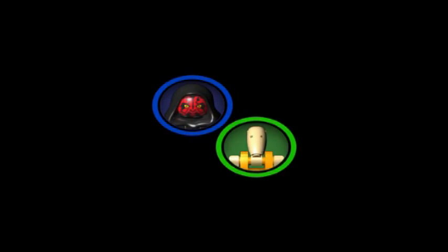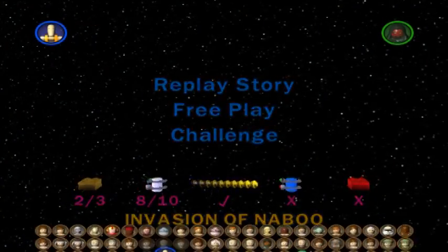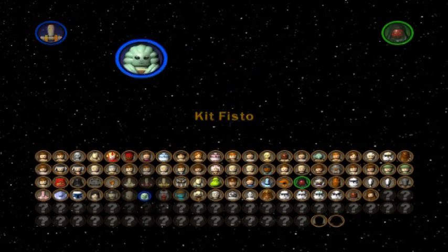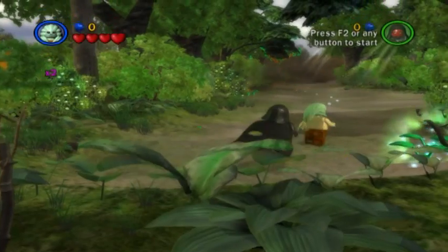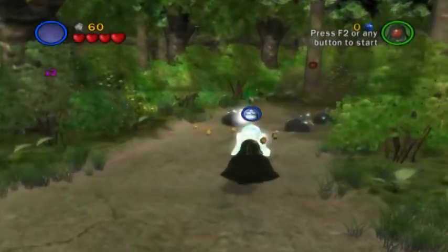And with Episode 1, Chapter 1 complete, I should say, we are going to move on to Invasion of Naboo. I'm going to go with Kit Fisto, because he's awesome and he lives in the swamps. Contrary to the first episode, I actually collected quite a few minikit pieces in here, so this should be a lot shorter.